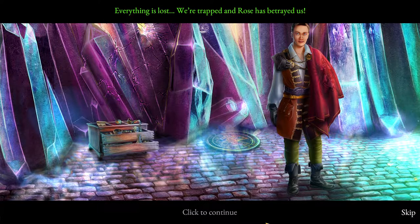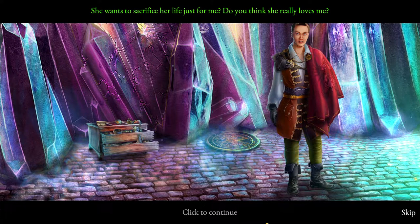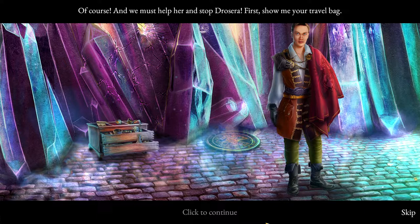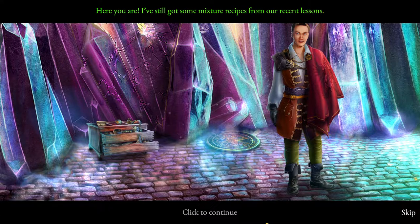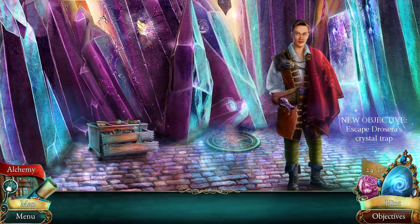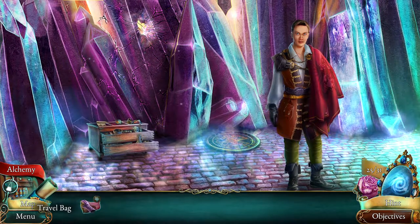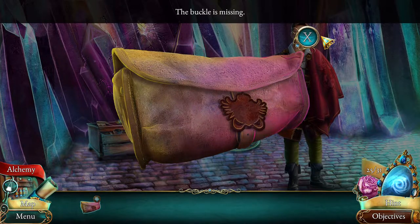Everything is lost - we're trapped and Rose has betrayed us. Don't say that - she's only helping Dracera because she's afraid. She wants to sacrifice her life just for me. Do you think she really loves me? Of course - and we must help her and stop Dracera. First, show me your travel bag. I've still got some mixture recipes from our recent lessons. I find more often than not in these games there's always a double cross that happens somewhere along the lines.